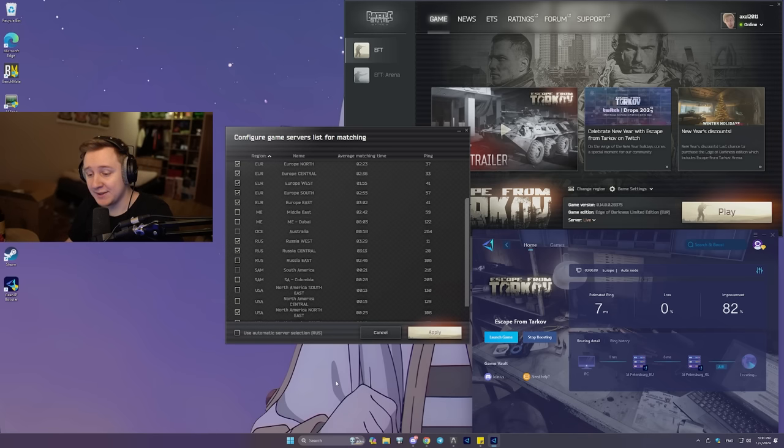Now my ping to US is 106 and EU is 35 and 36. With much lower ping I can connect to more servers and have a better experience — less ping means less peeker's advantage. GearUp also adjusts which intermediate servers it uses based on the game server you connect to each raid, so you get lower ping and no packet loss. GearUp is a sponsor of this video but I've been using them for a while. Try it for free — one button click reduces your ping by 30–50 milliseconds.